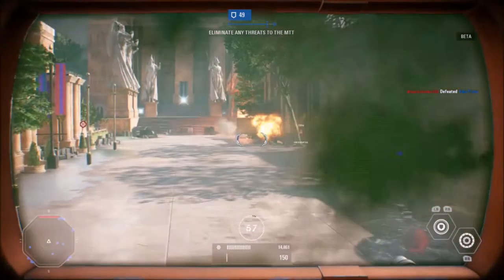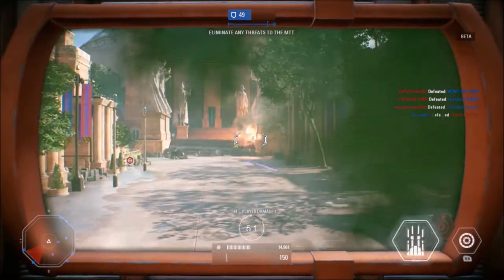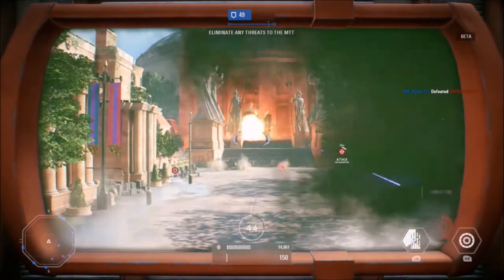The part of Galactic Assault on Theed I would recommend picking the MTT during is the last stretch of the first phase. This is when the MTT is closest to the palace and the clones start spawning inside of it, so you can pick them off the palace steps with your heavy blaster cannons.